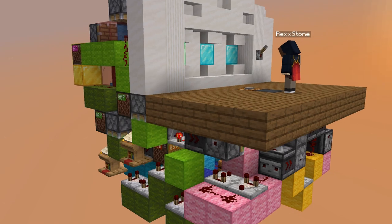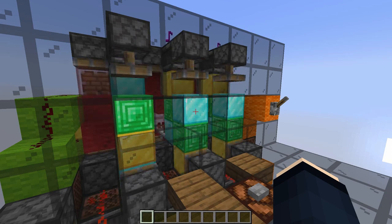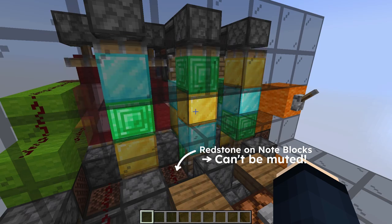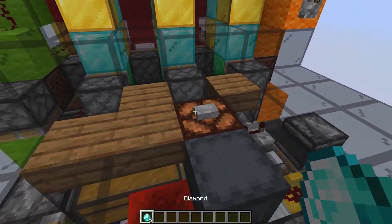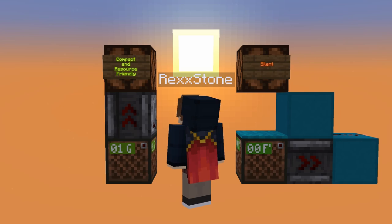As an example, this is a slot machine I built a while ago. Here's what it sounds like in 1.18, before the changes. And here's what it sounds like in the new snapshot. Is that really the sound we want compact redstone circuits to have in the future? Because trust me, if this feature gets implemented the way it currently is, redstoners will have to choose: do they want their machines to be compact and resource friendly, or do they want them to sound acceptable?